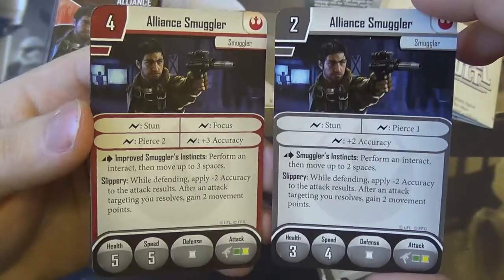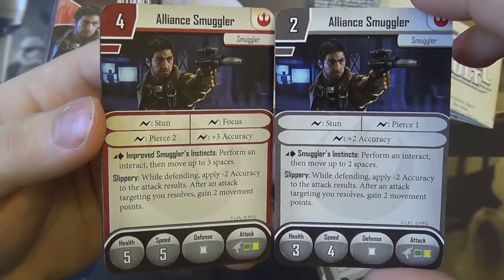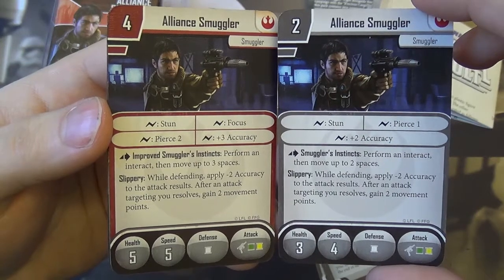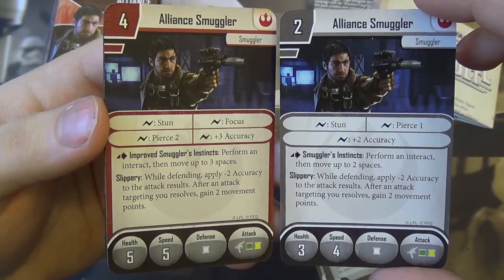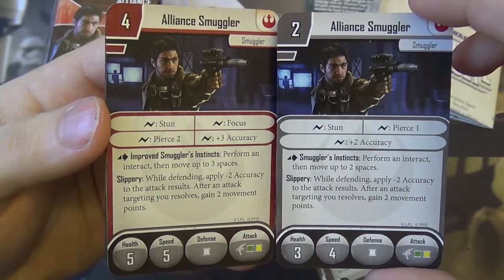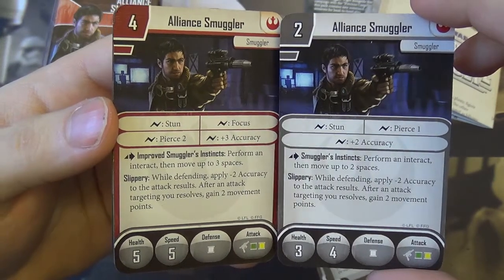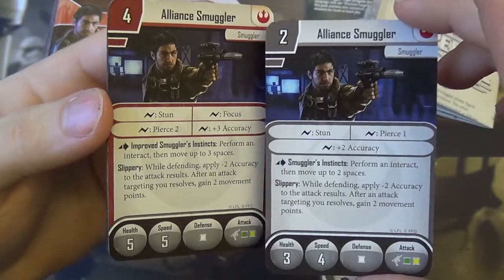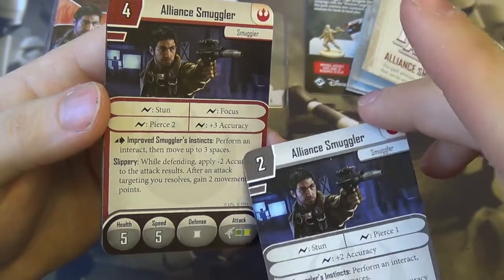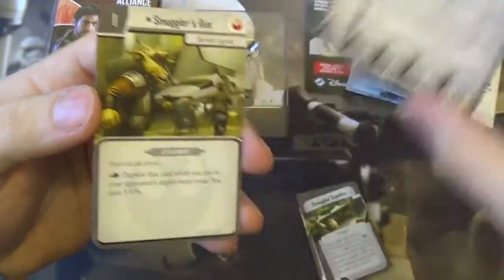Looking at the elite version, it costs a couple more points. He retains stun as a surge but also gains focus. Pierce goes up to two and accuracy goes to three. His Smuggler's Instincts now lets him move three spaces, and his Slippery remains the same — minus two accuracy and gain two movement afterwards. His health goes up by two, speed increases, and attack dice stay the same. For the extra points, you're getting quite a lot — focus, pierce two, three accuracy, three-space move, and two extra health. I feel you get a lot of bang for your buck with the upgraded version.